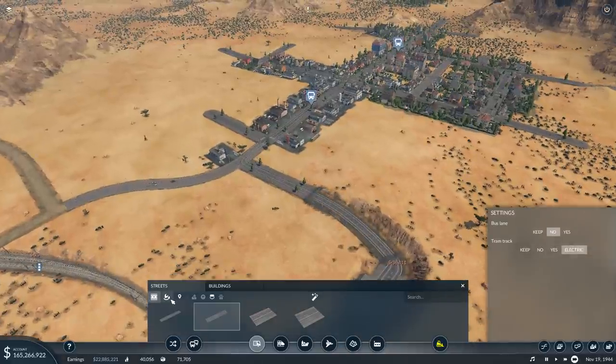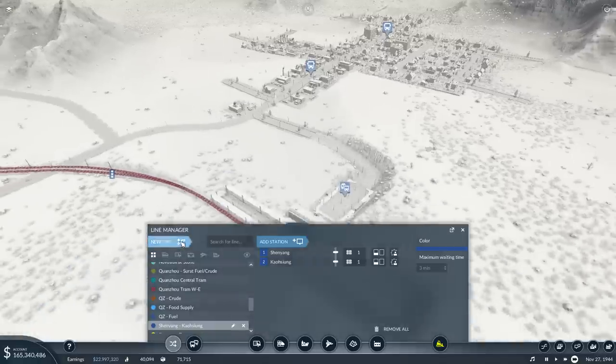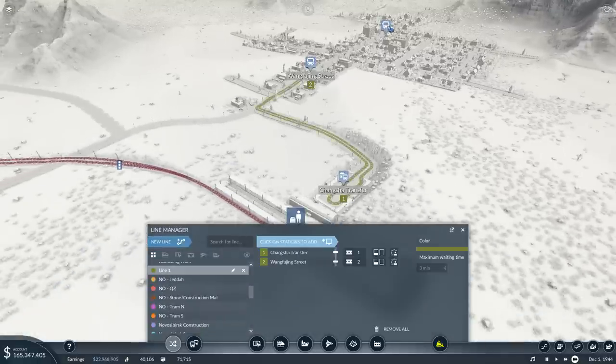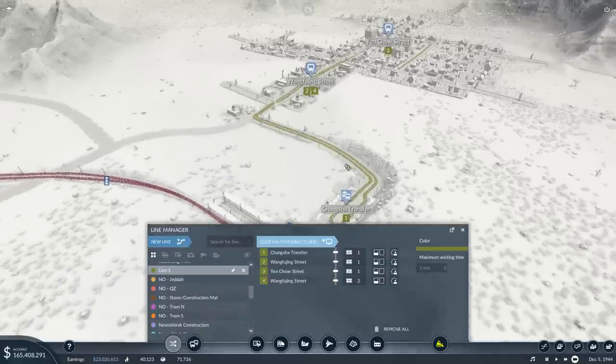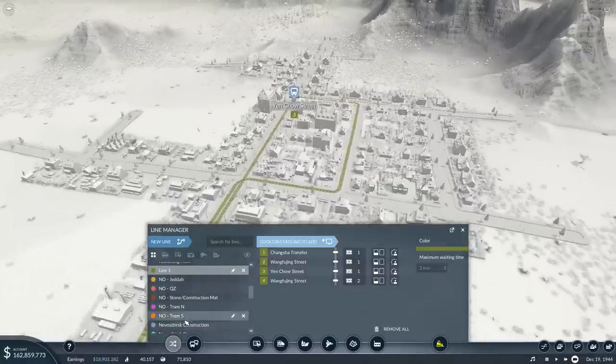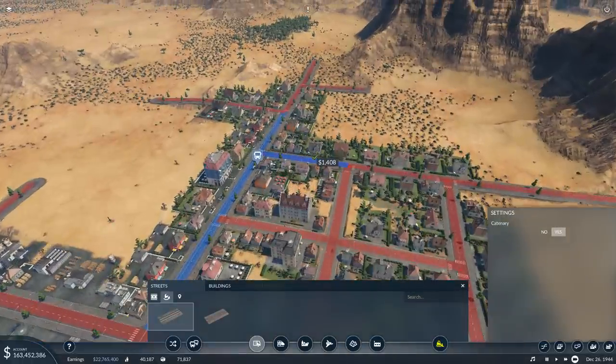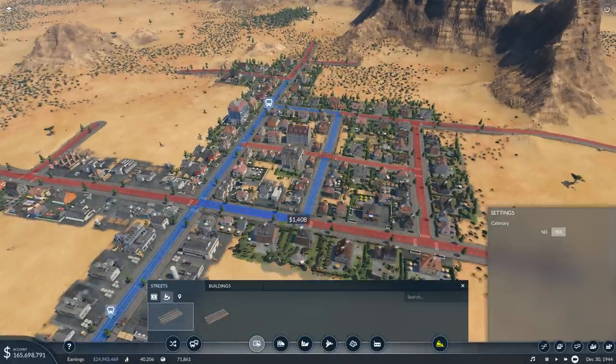Upgrade to electric. Changsha tram — starts here, goes there, goes there, and goes back. It does take a bit of a scenic route here for some reason or another — not exactly sure why, but there is no tram track on that particular area. And now there is.